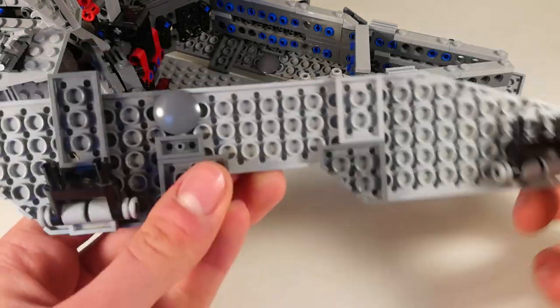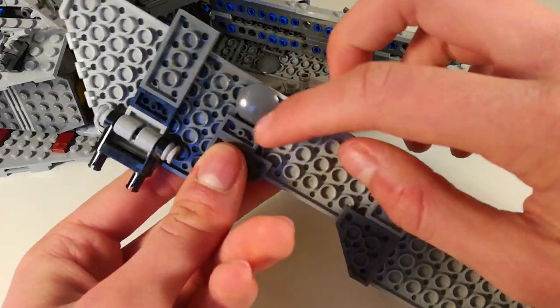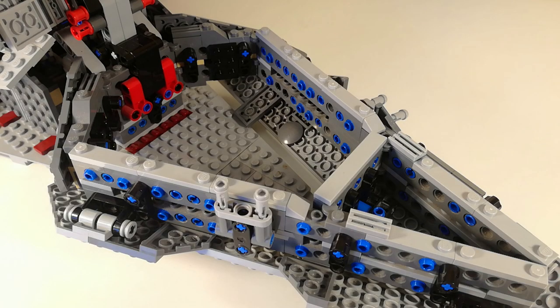Another thing you're going to have to do is there used to be a 2x3 plate here — you're going to have to replace it with a 1x2 and one inverted round tile here. That's so that one of the chairs fits inside. And of course you're going to have to do that on both sides.